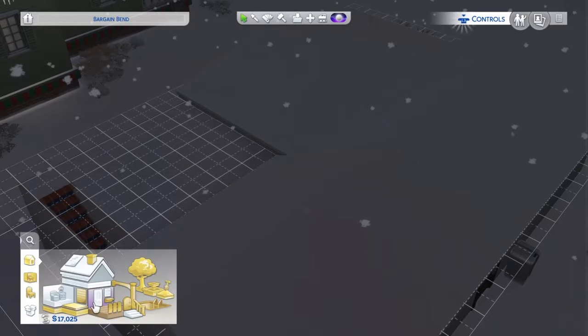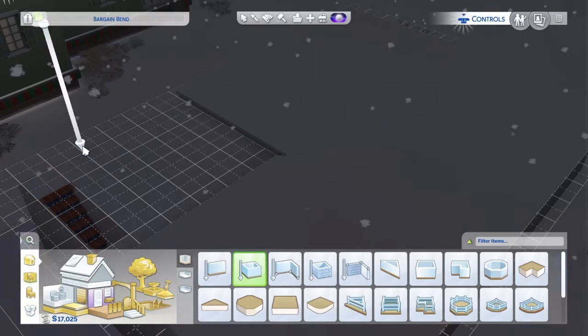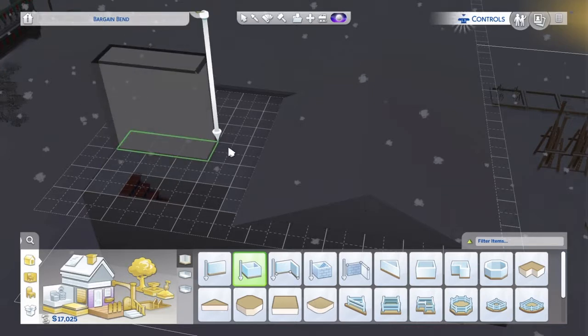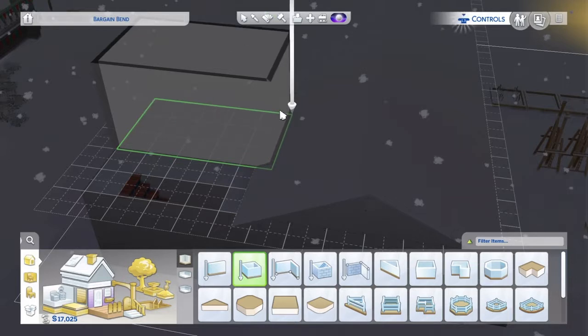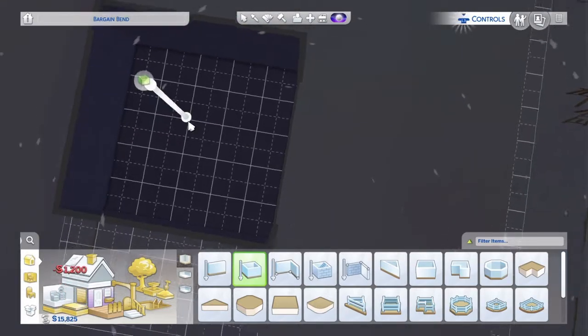Okay, so we're going to need a five by five. Let's see — one, two, three, four, five. We're going to need three, four, five — come on. One, two, three — whoops. One, two, three, four, five — I think, yep.